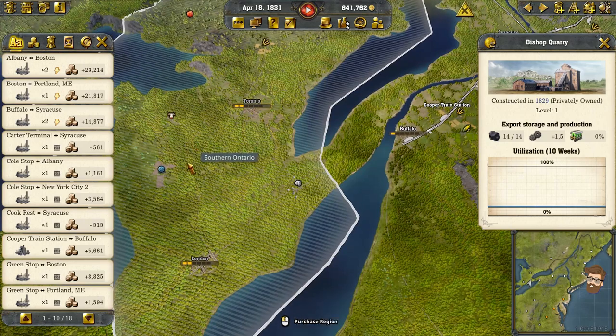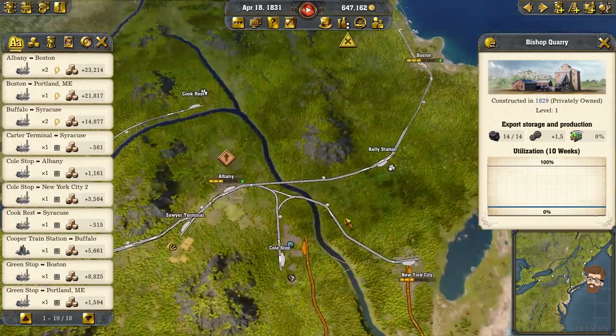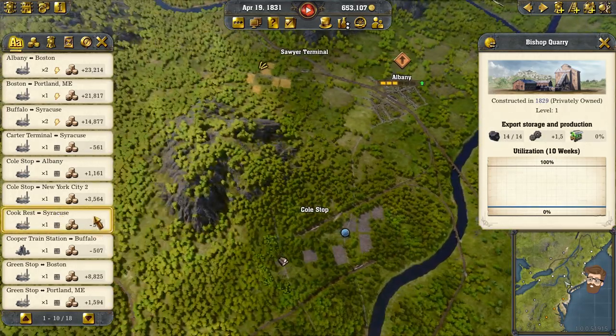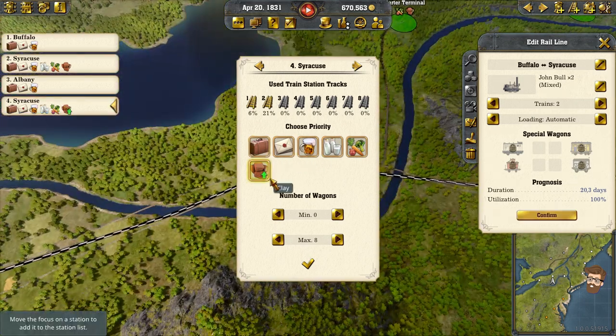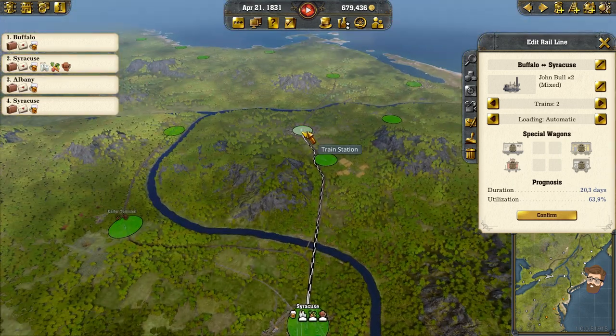We've got Toronto down here — a ton of stuff. You've got a farmstead, grain. This Buffalo to Syracuse run is making bank for me — it just goes between the three cities. In fact, in Syracuse going back to Buffalo, I'm going to set it up so the milk, the veg, and the clay — I probably don't even need clay right now — are only delivered to Albany. Everything else is just going to bypass.